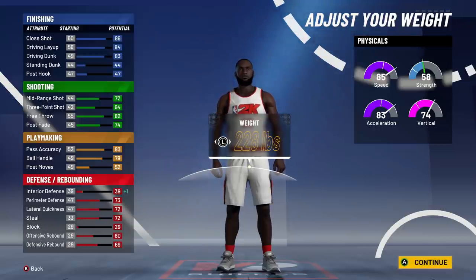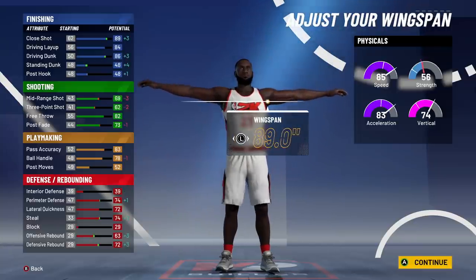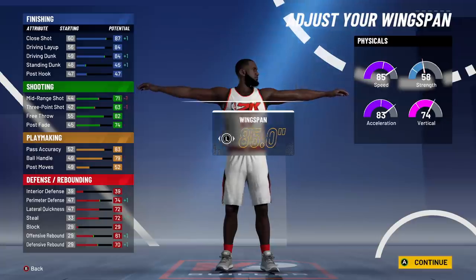That is one change they made to the builder. Despite most things being the same, they did make a few slight changes: four new pie charts, weight now affecting speed, and then also the wingspan.